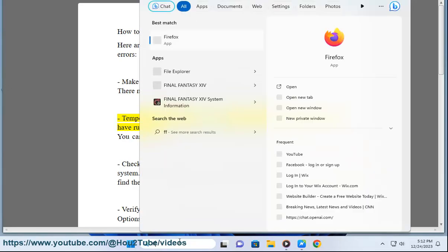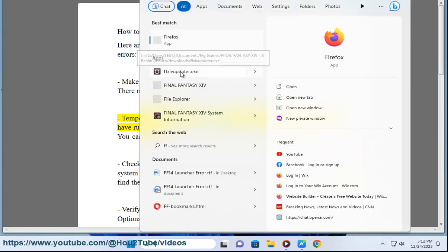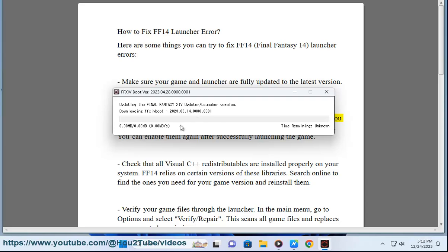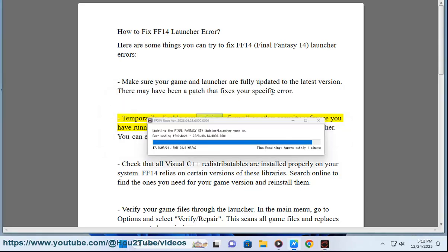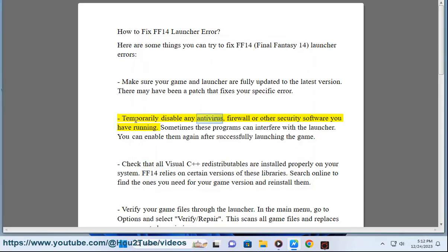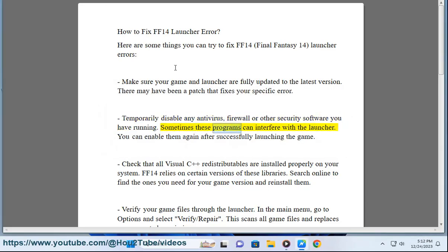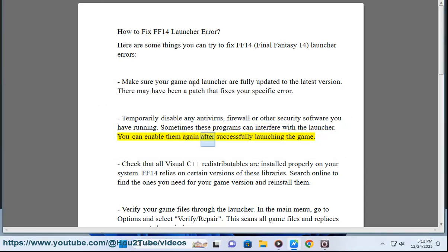Temporarily disable any antivirus, firewall, or other security software you have running. Sometimes these programs can interfere with the launcher. You can enable them again after successfully launching the game.